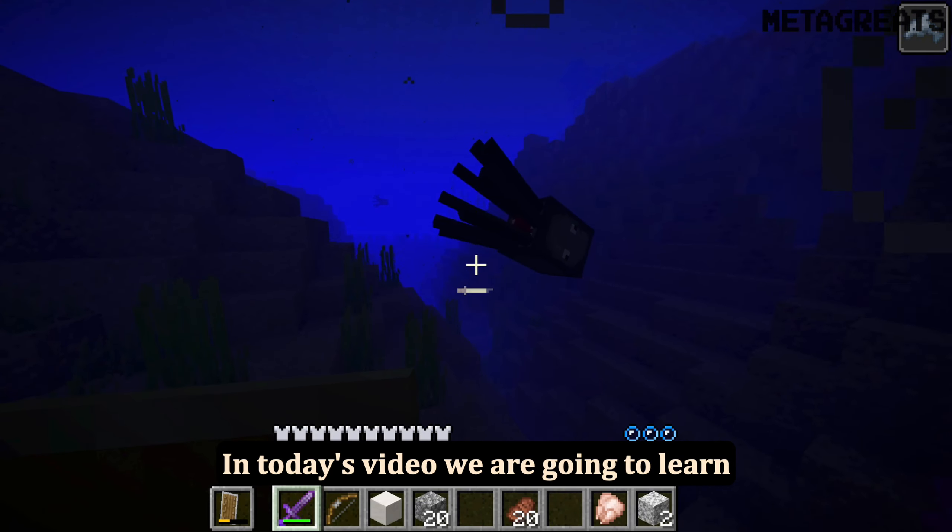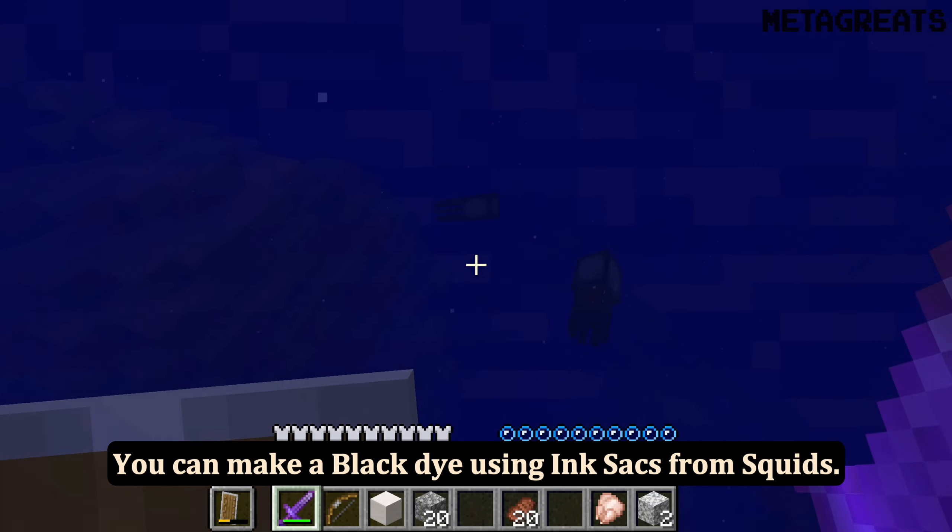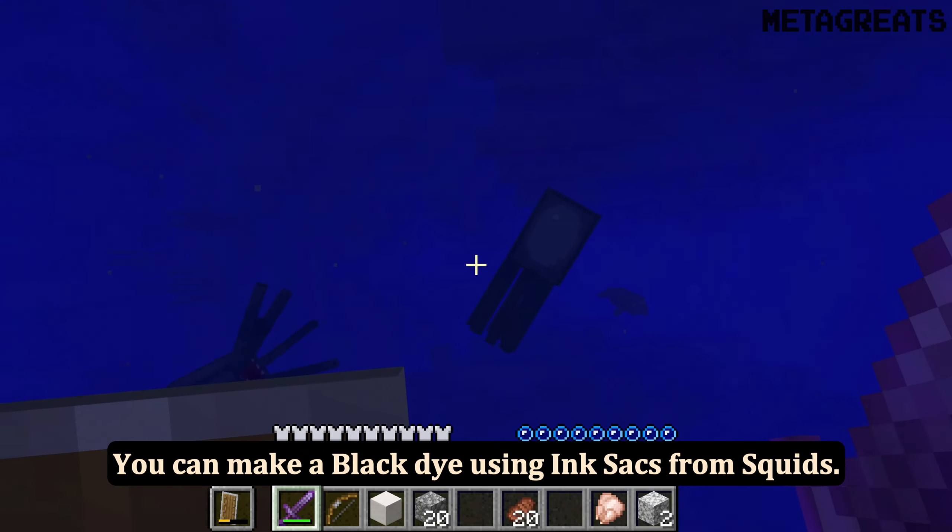In today's video we are going to learn how to make black dye in Minecraft. You can make black dye using ink sacs from squids.